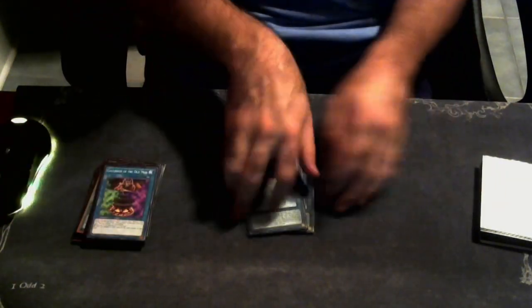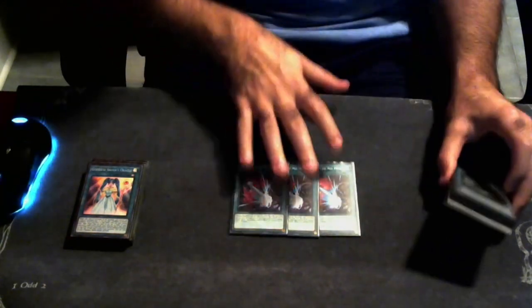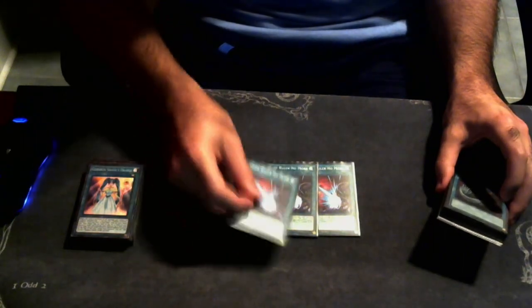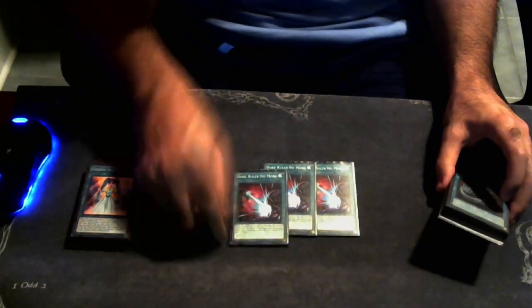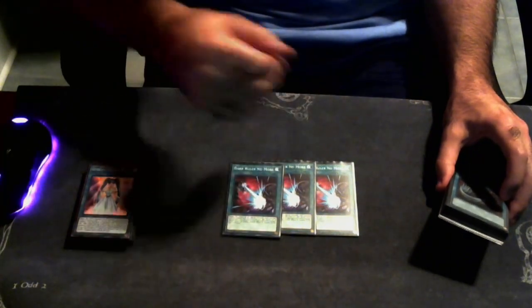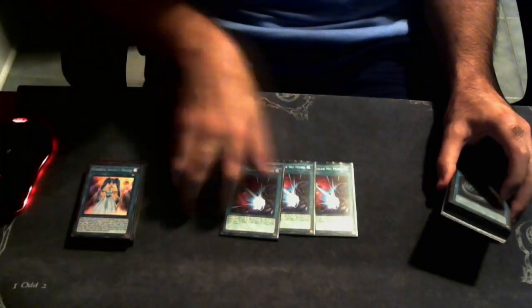We're playing three copies of Dark Ruler No More in the main. It's very hard to go second with this deck - Dark Ruler makes it so that no matter what board the opponent builds, you can Dark Ruler them, activate Mystic Mind, and you're off to the races. Unless they have something like Solemn Judgment in their back row, they won't be able to use their monster effects to stop you. Then you sit there and proceed to play your combo.